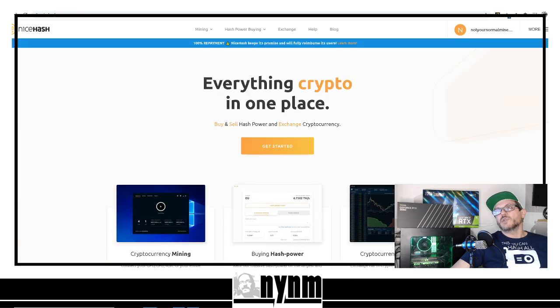NiceHash also has a way for you to rent out your rigs. Head over to NiceHash.com and create an account. I highly recommend setting up two-factor authentication when creating your account. Once you decide NiceHash is something you want to do, get it set up, get your login, and get logged in to NiceHash.com.